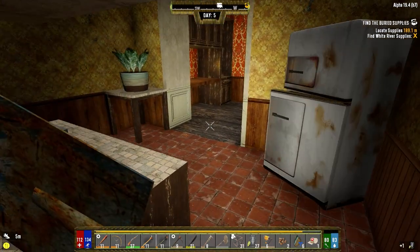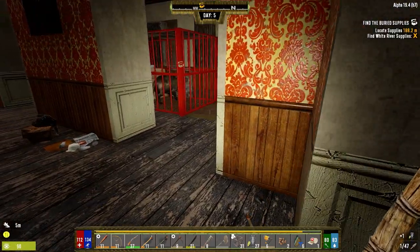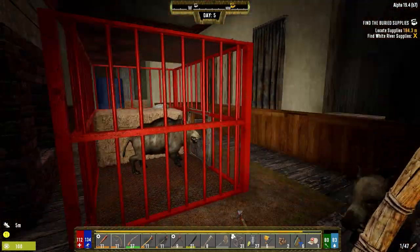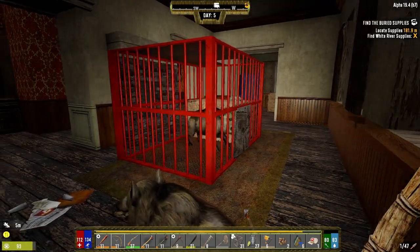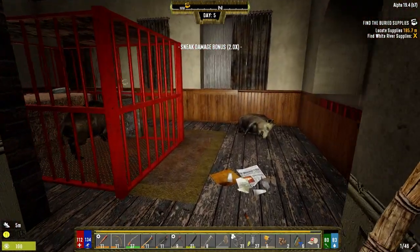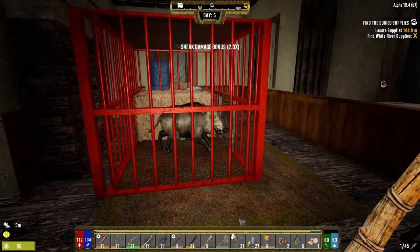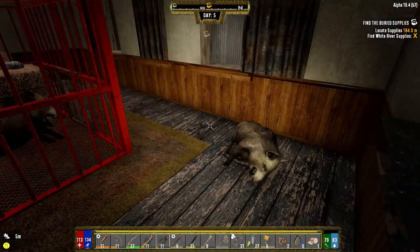The red tea will give us food efficiency which will be a good thing. All right, we're dropping health real fast here. Let's clear these - I think it's just boars here, no zombies on this side. That is a big boar, actually this one is small. We just pop you and hit you and you'll freak out. Excellent.